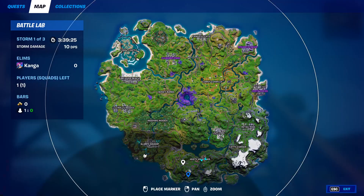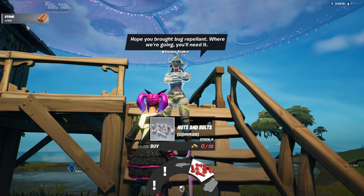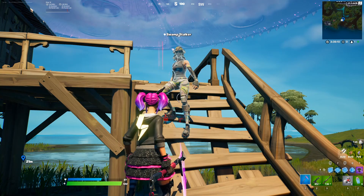NPC 16 is Swamp Stalker and she can be found southwest of Sloppy Swamp at a house. From her you can get two different quests, you can buy fish, you can buy nuts and bolts, and you can also buy wood.